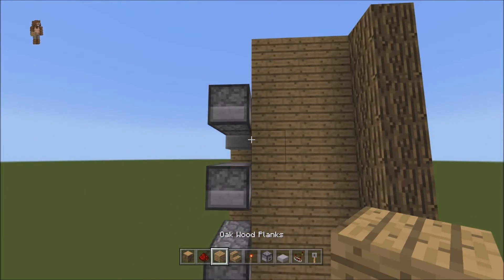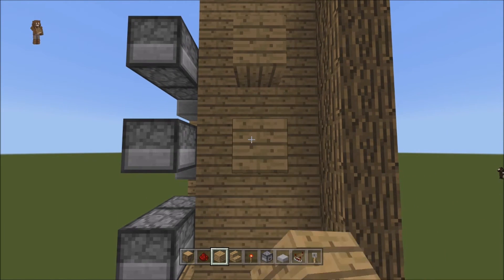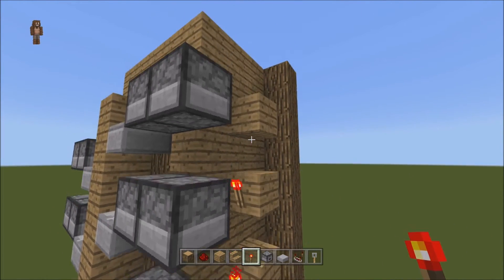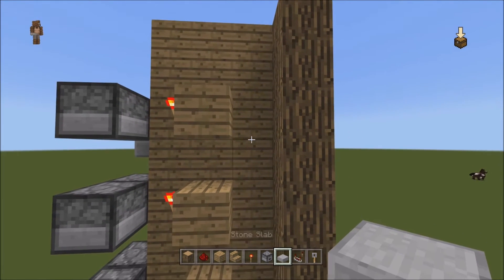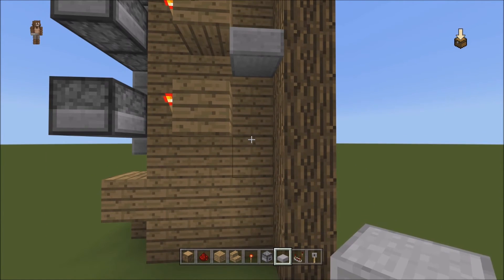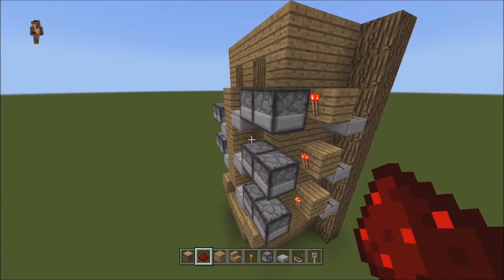While we're on the side, right where these droppers are, skip a space and then put a block. Skip a space and put a block. Behind it, we're going to put torches. Then right where this block is, on the next block down to the diagonal — the next block down on the top — we're going to put some half slabs, just like that. And you're going to put redstone dust there, there, and there.